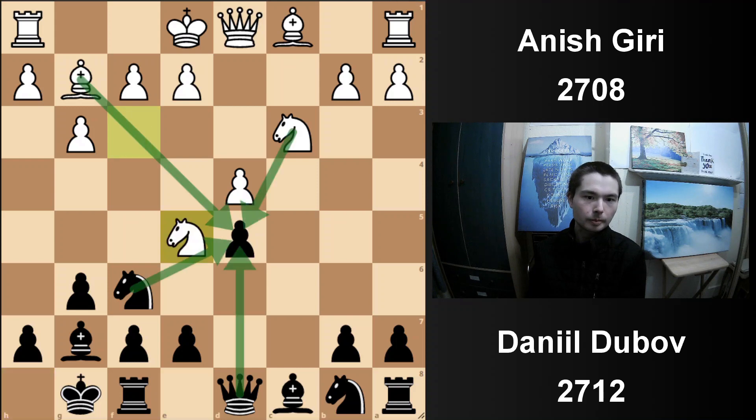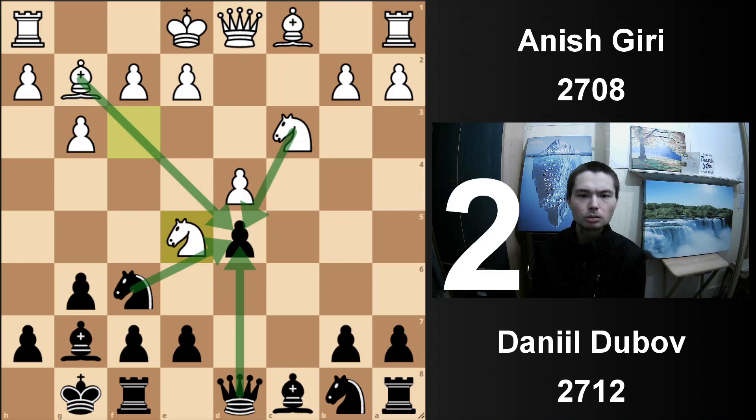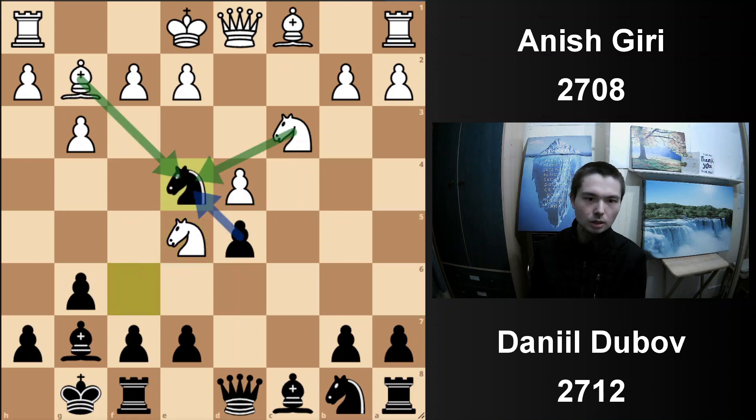Knight e5. White is putting a good amount of pressure in the centre, attacking it with the knight and the bishop. Black defends it with knight and queen. Here's the first moment — can you just sacrifice a pawn? This move just looks like a total blunder. I'll give you guys five seconds. Knight e4. It's just crazy how a top player can play this kind of move. But why is he just sacking a pawn like this?